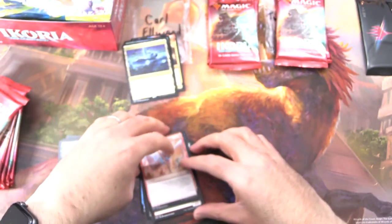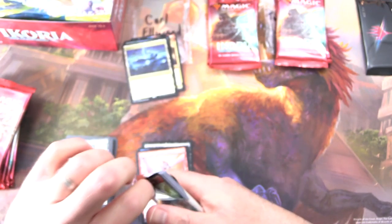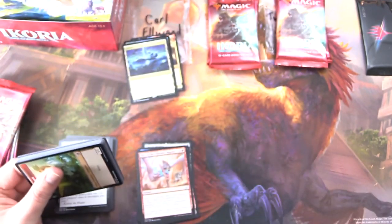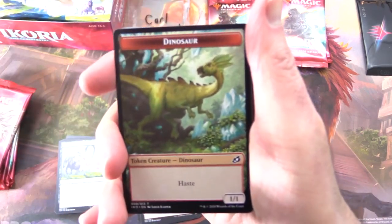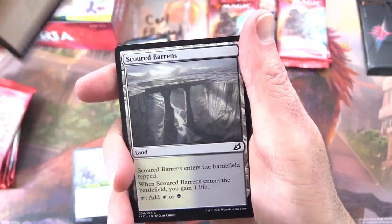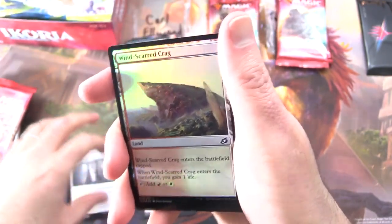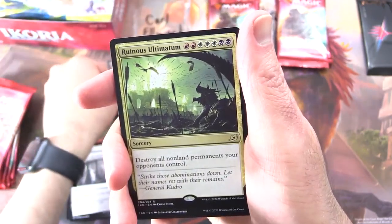I was not kidding about the weird creatures. What is your favorite? I must say the Prickly Marmoset captures my eye from time to time. Leave a note in the comments with your preferred creature. We got a Dinosaur token, Scoured Barrens, and a foil — Windscarred Crag. Holy moly, good with the foils.